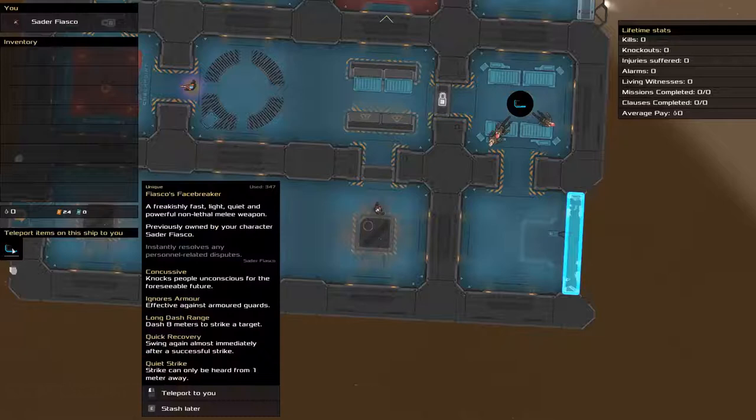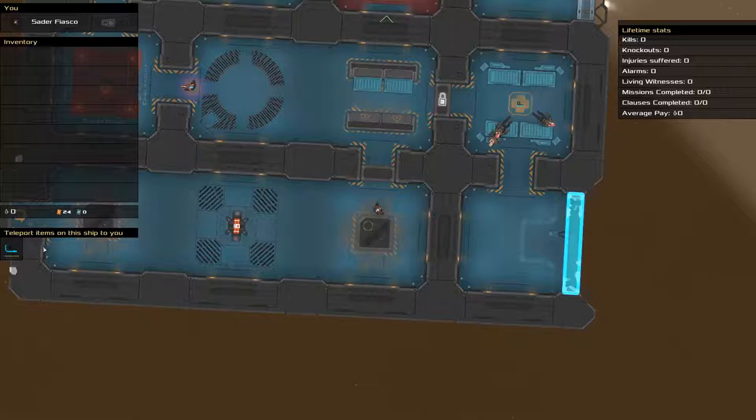A fast, light, quiet, powerful, non-lethal melee weapon. There are a few different things this one can do. Have a look on the left side of the screen — it has five different statistics.